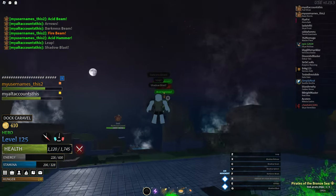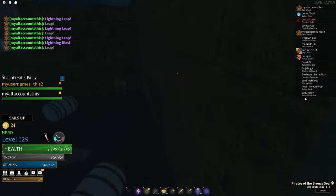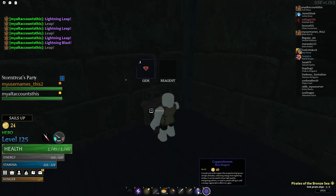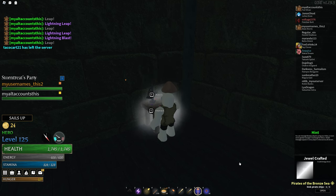If you are new to the update, basically all gems were wiped since there was a dupe, and there are now jewel crafting tables all around the map. To craft a jewel, simply hold a gem and put it into the table, then put 5 of a reagent that can be imbued to gems into the table and you're done.